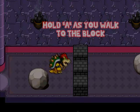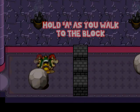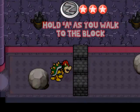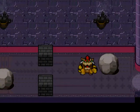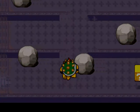Hold A as you walk to the block. I did set Z to my controller, so that won't be an issue anymore as far as having to switch back and forth. So hopefully that's the last thing I have to bind.